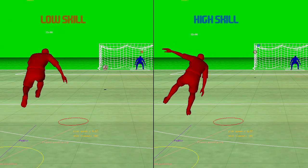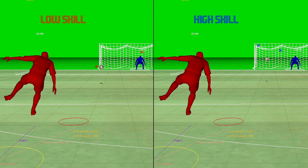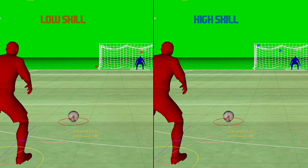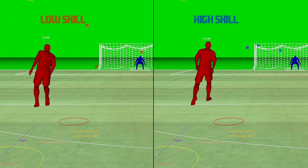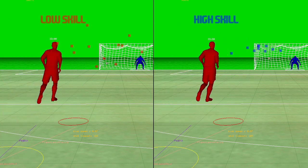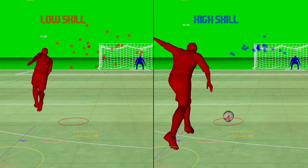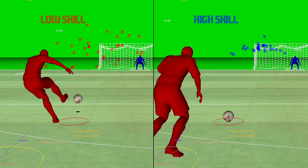I'm now going to show you a test that we do on the shooting attributes. This time the video is side by side and you can see that we have two players, one high skill and one low skill, both hitting the same shot over and over, aiming for the top left corner. The red and blue boxes indicate where the ball crosses the goal line and you can see that the variance of the high skill player is much lower, but also the accuracy of the high skill player is much higher than that of the low skill player.